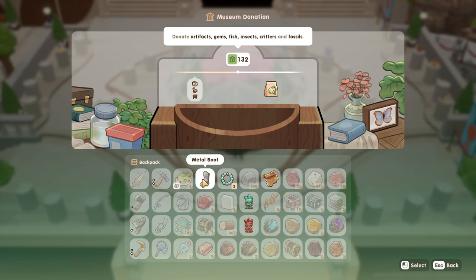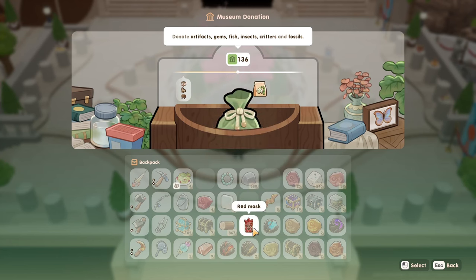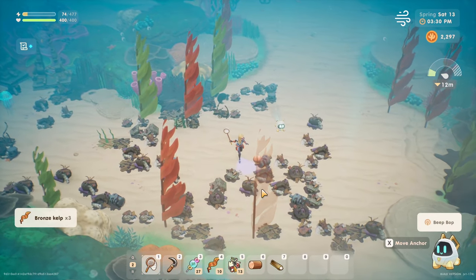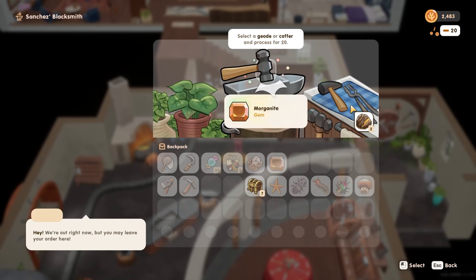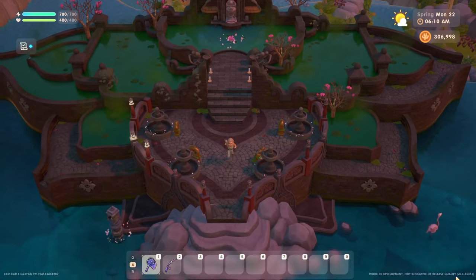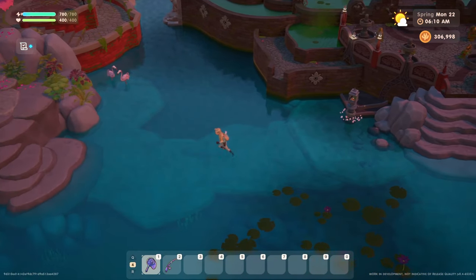Another stamina fruit will be given as a reward for completing donations at the museum, specifically 200 total donations. So if you want this one, be sure to contribute every fish, bug, ocean critter, gem, artifact, and fossil you find. But here's my usual reminder to offer items first at the lake temple if they're required for both an offering and a donation.